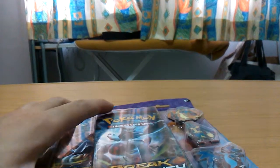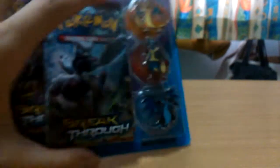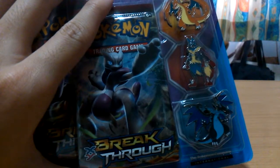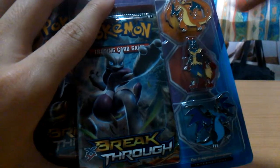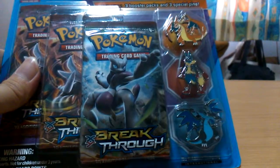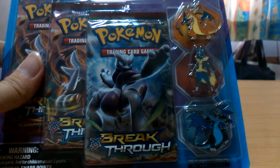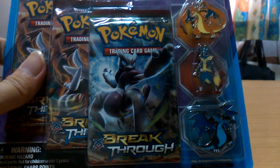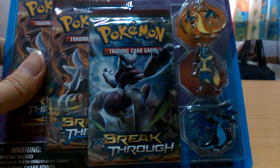Because last time, back around Furious Fists and Flash Fire when they were new, they released three different single bag blisters, each with one Mega Evolution pin — one is Mega Lucario, one is Mega Charizard X, and one is Mega Charizard Y. I ended up buying two of them. My Mega Charizard X pin blister had not very good pulls, but my Mega Lucario pin blister had good pulls — I got a Mega Blastoise and a normal Blastoise EX from an XY base pack.